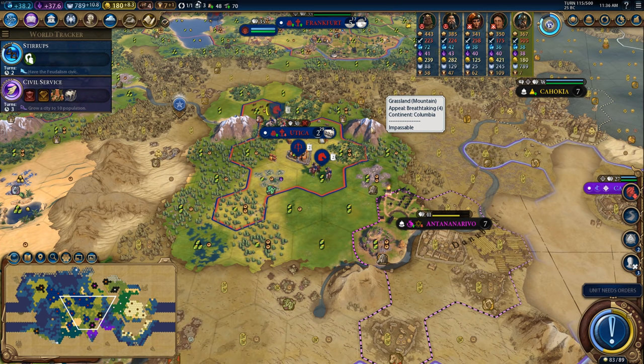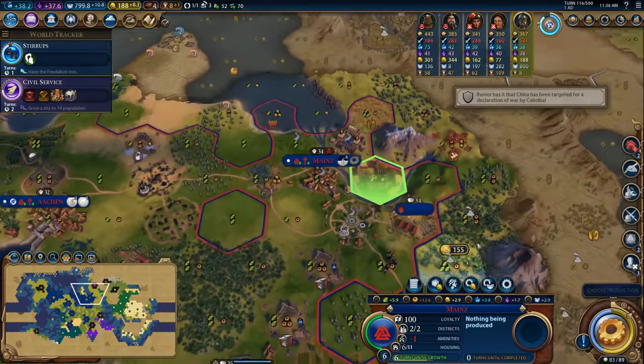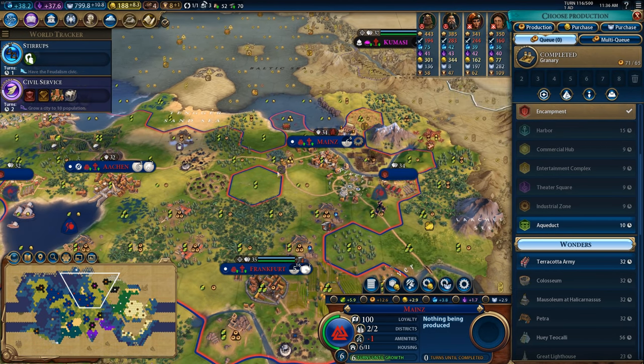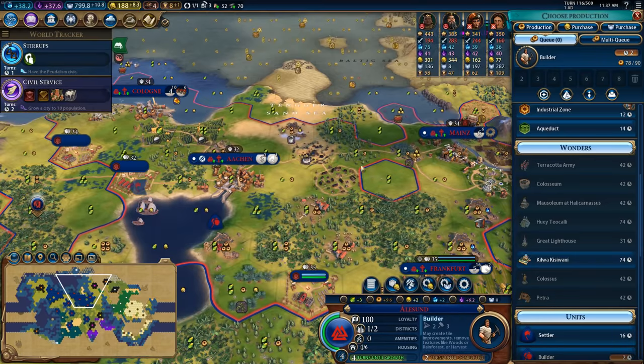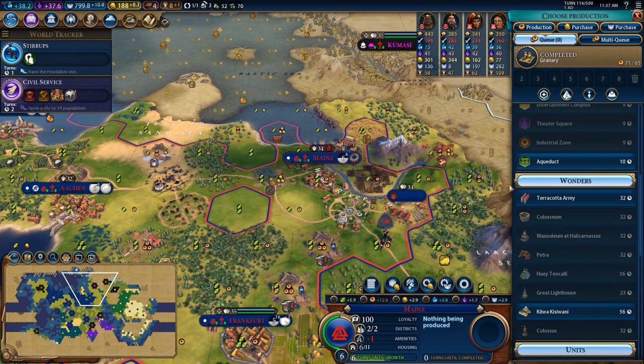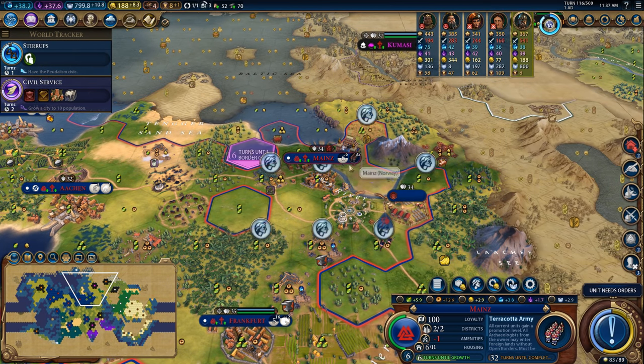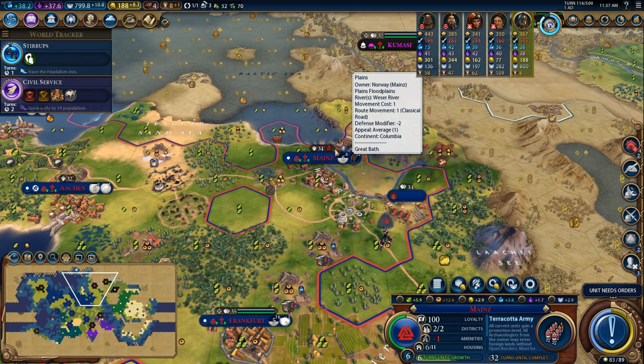Hey Spuddies, PotatoBigWhiskey here and welcome to Let's Play Civilization VI as Norway. Now I could grab myself the Terracotta Army over here in Mainz. I think it actually might be the right place to build the Terracotta Army. I'm going to pop it down right there and what this will do is give us a whole bunch of promotions on all of our units, which is really, really nice.